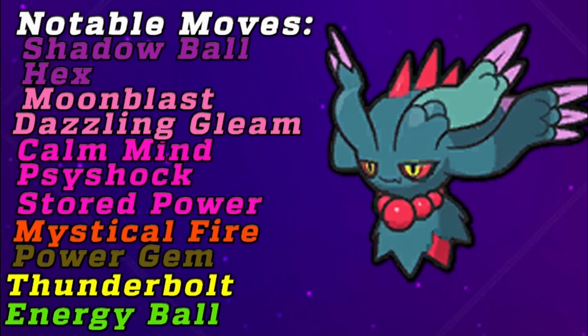It also has good Psychic-type options. Psyshock helps deal with bulky Poison-types that might try to beat it. Calm Mind boosts two of its highest stats — Special Attack and Special Defense — making it a very threatening setup sweeper. Stored Power pairs well with Calm Mind and gives it great sweep potential alongside Substitute sets.